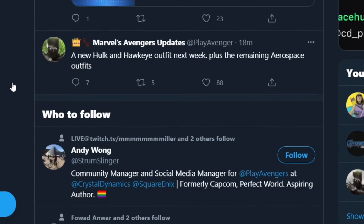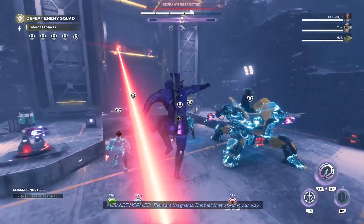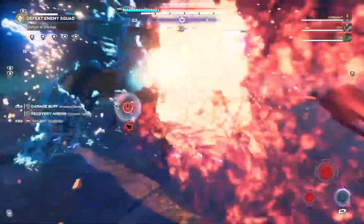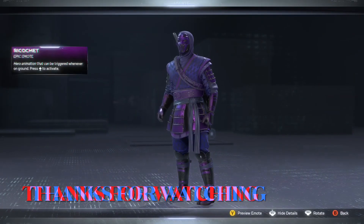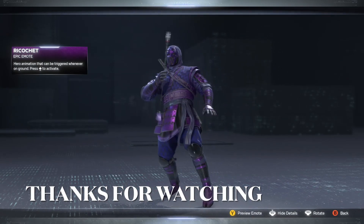The final thing to end it off is a new Hulk and Hawkeye outfit is coming next week, plus the remaining aerospace outfits. So that's pretty cool. Who knows what the outfits could be — hopefully something cool. I know we already got a bunch of Iron Man skins already, so it's nice getting at least a Hulk outfit. That's pretty much going to cover it for today's video. If you guys enjoyed it, be sure to leave it a like and subscribe. I'll see you guys in the next one.